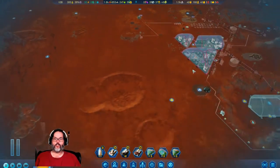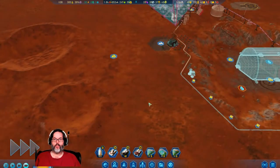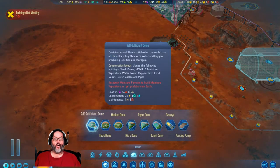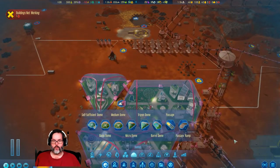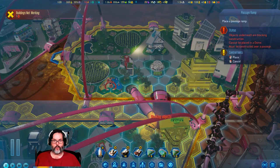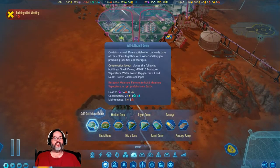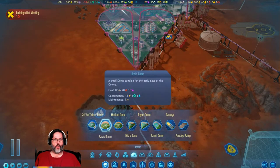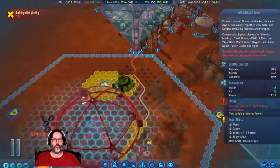I've got 14 seniors, so I'm going to let them build this. Oh, this is something new as well — the self-sufficient dome. Basically what this is: it's the small basic dome, same footprint, but it builds a MOXIE, two moisture evaporators, a water tower, an oxygen tank, a food depot, power cables and pipes for everything. I want to build that.